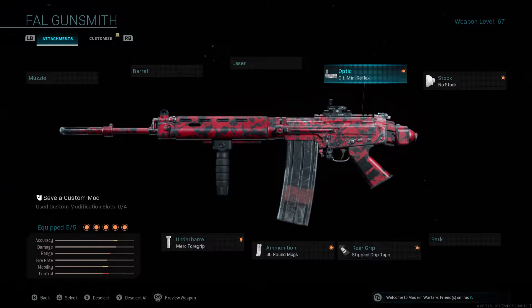The optic we're running is the GI Mini Reflex. We're going to go with no stock, stippled grip tape, 30 round mags, and Merc foregrip.